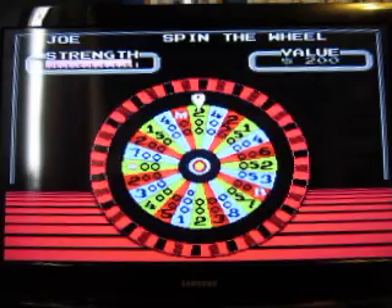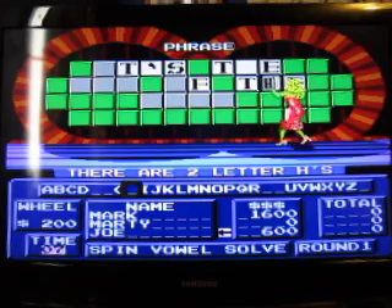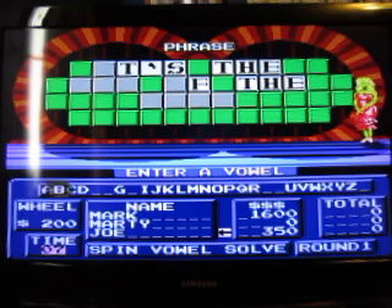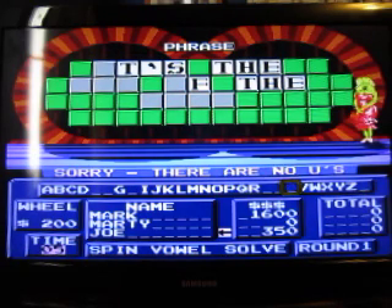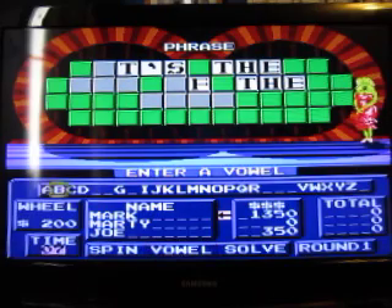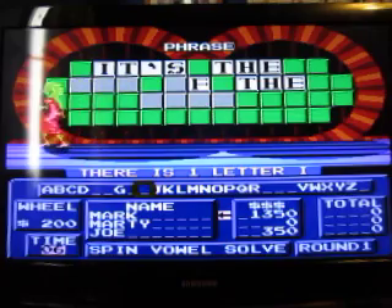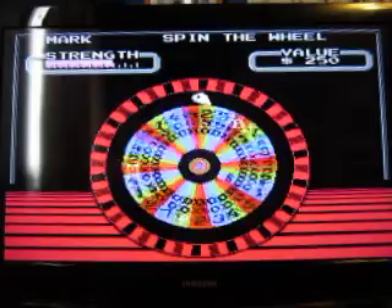And it's 200 again. And H — yep, we've got two of those. We're at 600 now. A U — no, there's no U. Alright, I'll buy an I. Just the one I, pardon me.